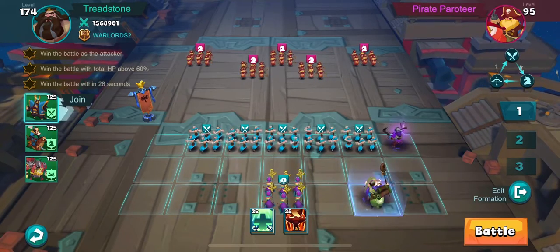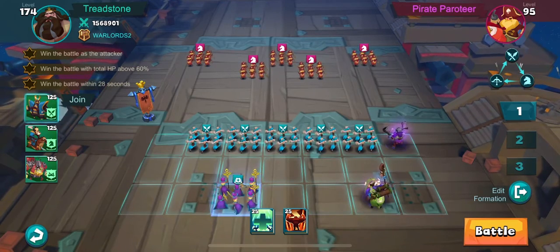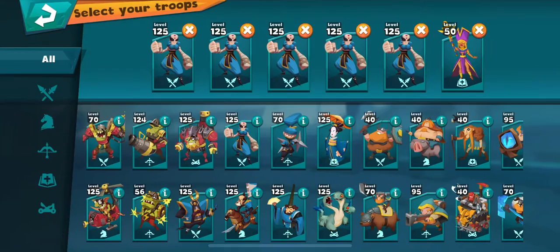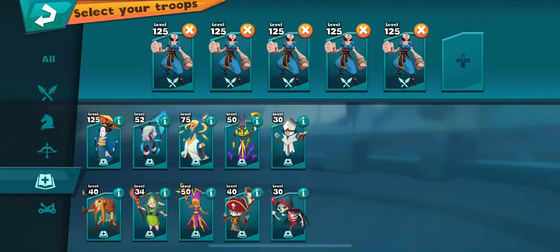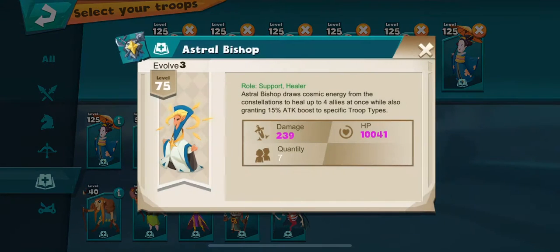Just looking at this, I want to spread out my healing. Usually I stay with the level 50 Sandstorm Sage, the support unit — very good because of the 15% damage reduction to infantry troops. But since we need to win above that threshold within 28 seconds, I'm going to put in the Eastern Geisha. This is a really good healer, and it increases your attack and critical resist by 10%. Another good option, if you know which type of troop it is, is the Astral Bishop — your level 75 — which gives you a 15% attack boost.